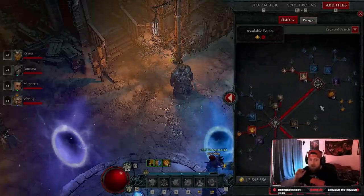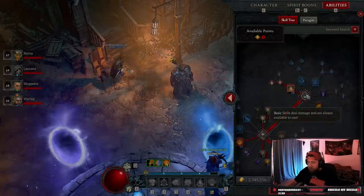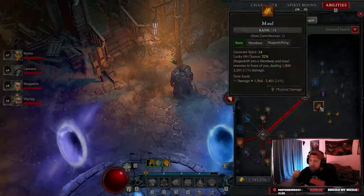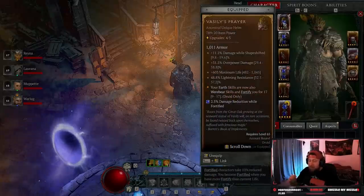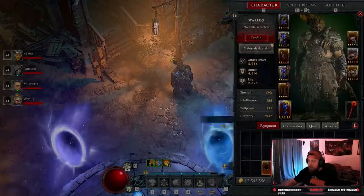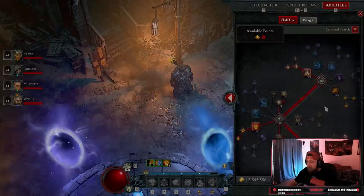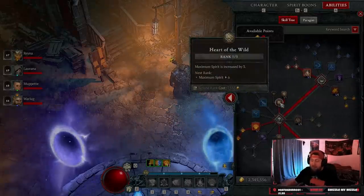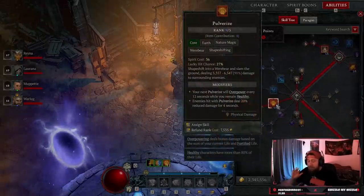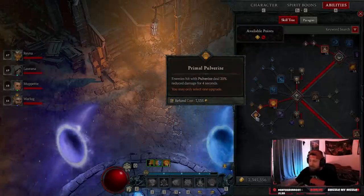I'm not going to talk too much about the paragon board, but once you get to level 50 plus this is just insane. When you're leveling you're going to want to take Maul because we're going to be an overpower build — you want to stay in Werebear form. When you get this unique helmet, your earth skills are now Werebear skills, which is why we're running Earth Spike instead. Run Maul first, max the radius by 25%, then take one point in Heart of the Wild plus three in Wild Impulse.